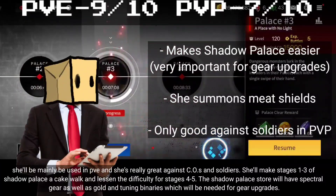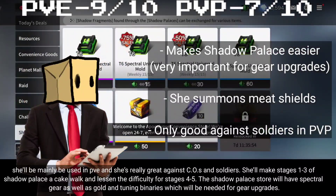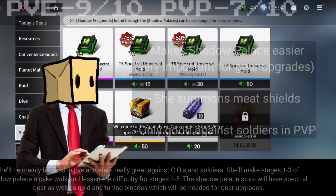She's really great against COs and soldiers. She'll make stages 1 to 3 of Shadow Palace a cakewalk and lessen the difficulty for stages 4 to 5. The Shadow Palace store will have spectral gear as well as gold and tuning binaries, which will be needed for gear upgrades.